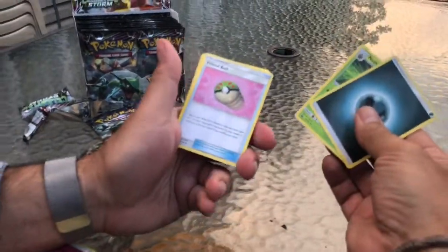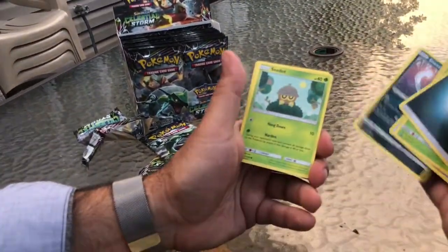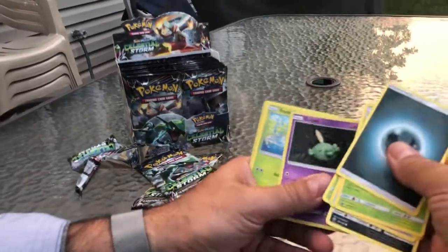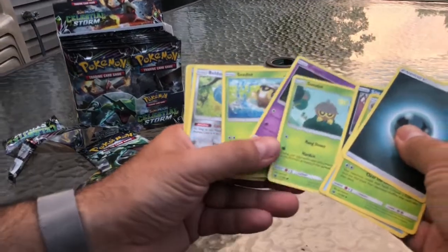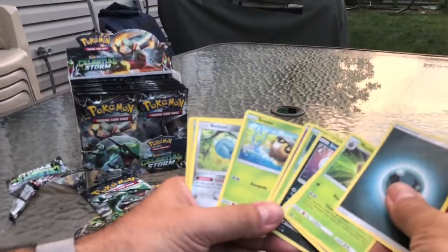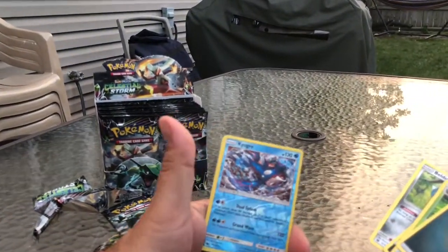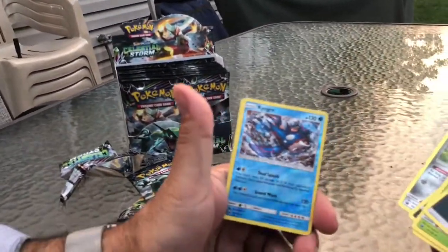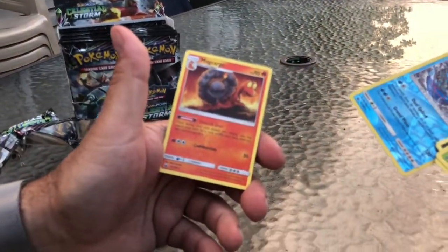Nuzleaf, Friendball, Rare Candy, Sneasel, C-dot, Gulpin, another C-dot — there's two different ones — and a Nuzleaf. Beldum, Kyogre! Someone was looking for that on our channel and we've pulled it! And Miltank. So it looks like we got a good pull here — these two are good pulls. It looks like we got two rares in this pack.